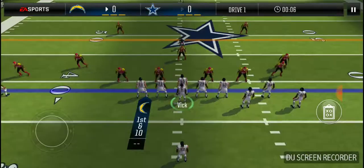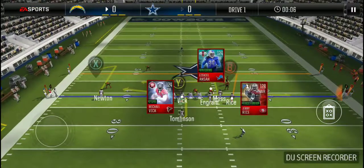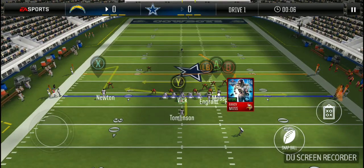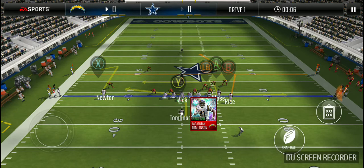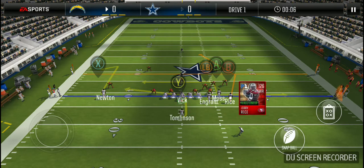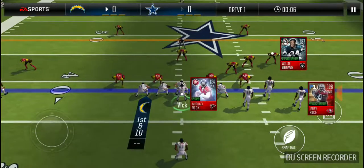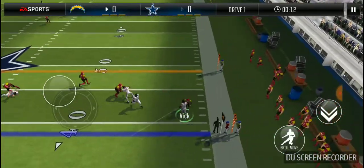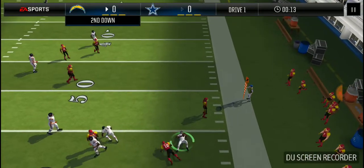I'm gonna go with play action, switch it up a little bit — pin deep. This is man coverage, so I'm gonna look for Moss or Ingram in the flat. You can go to Rice deep depending on what this cornerback does — he's either gonna go up with the wide receiver or he's gonna go into the flat with the tight end. If he goes into the flat, I'm not throwing it, I'm gonna scramble.